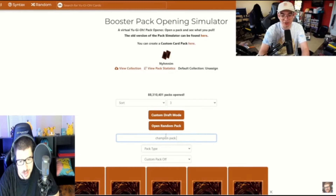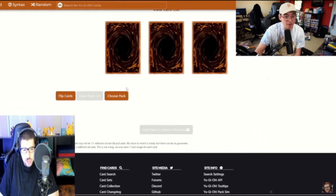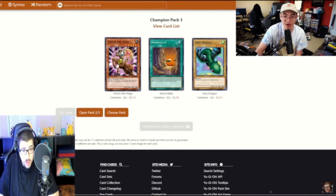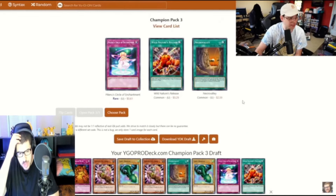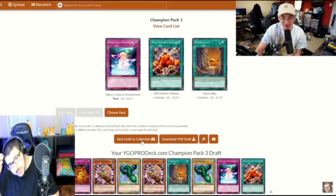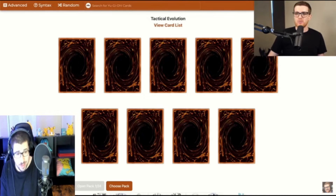Let's go on to the pack openings. Champion Pack 3, number one — Wide Spread Ruin. That's kind of good for removal, actually. That's like another Sakuretsu Armor, a weaker version but still decent. Last pack — Necrovary. Two Necrovarys! Necrovary's asking me to put in some work, but at least I have Wide Spread Ruin. Tactical Evolution time!